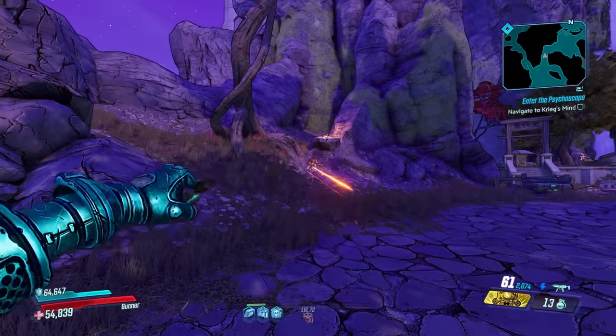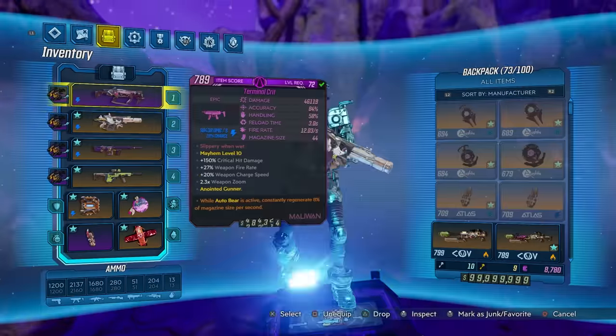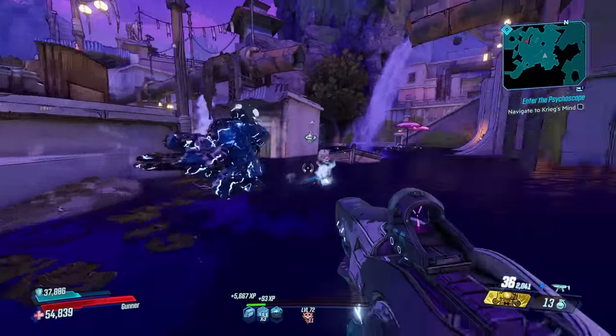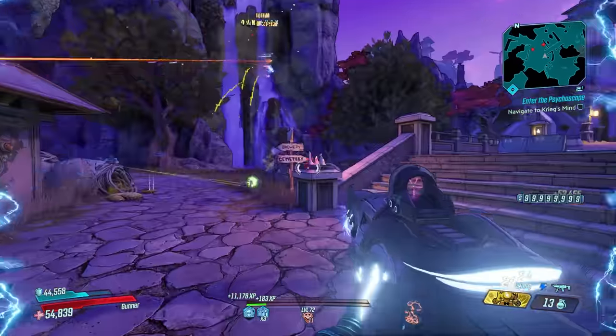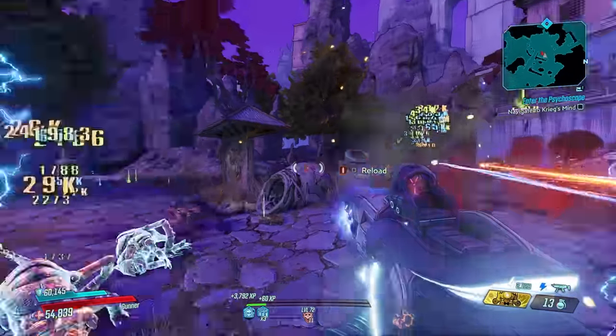The gimmick of this gun lies in the red text 'Slippery When Wet' — when you reload you have a chance to drop the gun, which can be quite the trade-off in an intense fight. But this gun does crazy damage and heals you extremely well. Being a Moxxi weapon and so easy to obtain from the very first time you enter Sanctuary, it's a very powerful on-level weapon all the way through all your Mayhem levels.